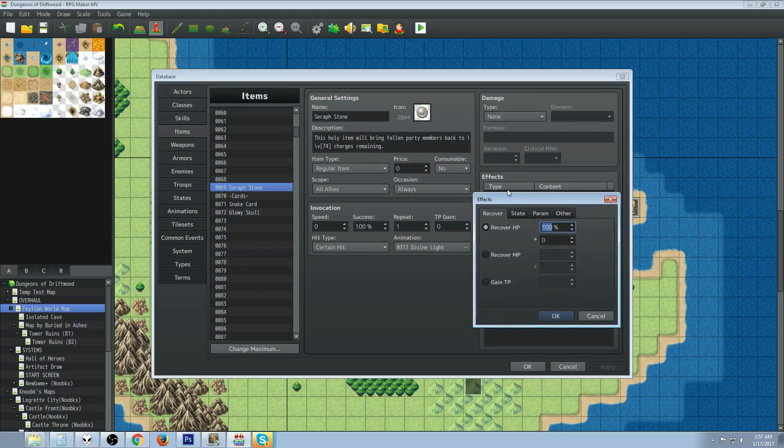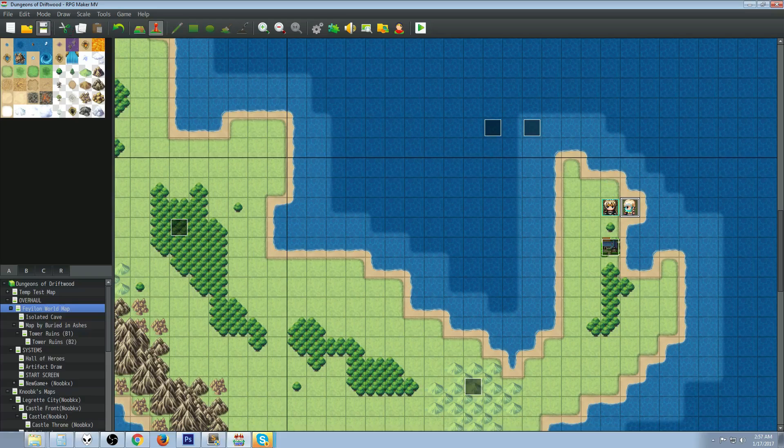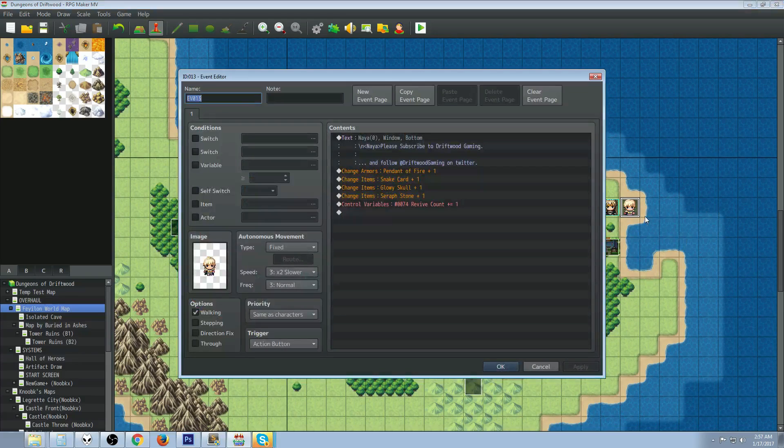Take the number of that common event, go to your item, and edit the effects. Go to Other at the bottom, select Common Event, and choose that common event. That's pretty much all there is to it.